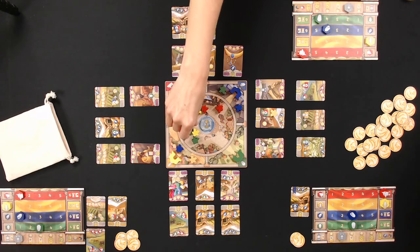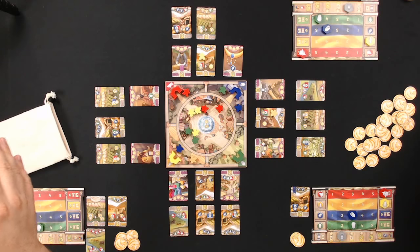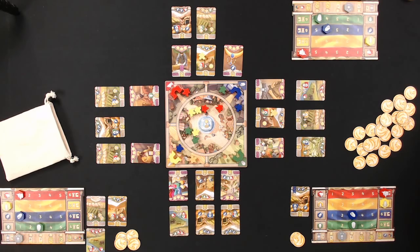The turn-to-turn interactions in this game are very simple, but there is real strategy to building the right resources and going after the right properties. It's kind of deceiving — which is something the hosts appreciate about it.